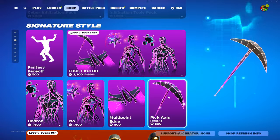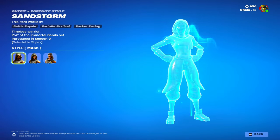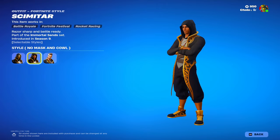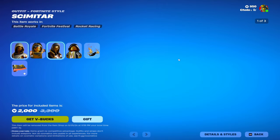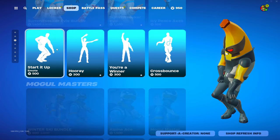Then we have the Immortal Sands bundle, which looks pretty cool — no mask version. And we have the same Submit Seeker with some new emotes, I think.